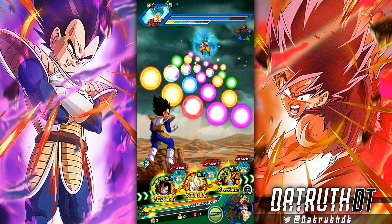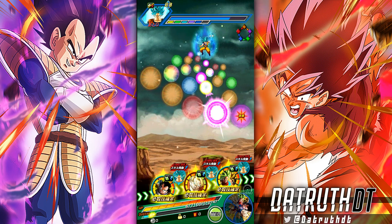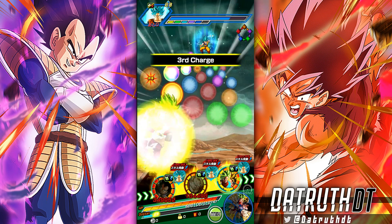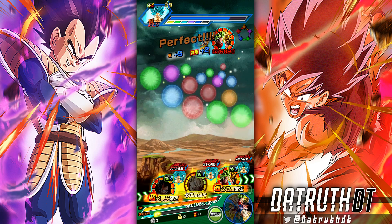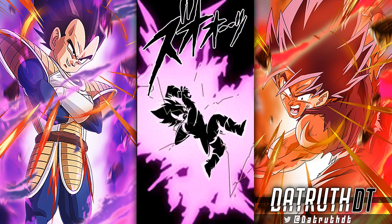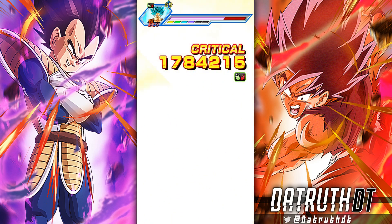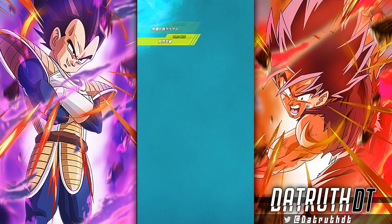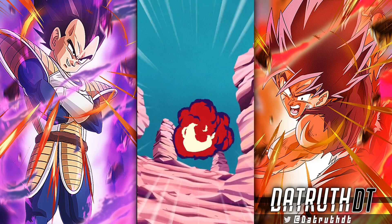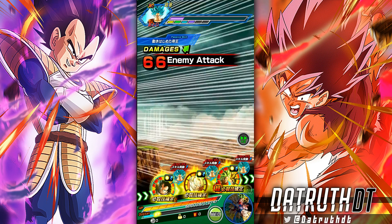Now against Blue Goku, Vegeta is at 134k defense again. I got 23-ki with Vegeta - but wait, I'm stupid - he gets ki on super attack, so he's actually at 24-ki anyway. He's super effective against all types. He gets another super attack, so even if Blue Goku supered Vegeta at this point he wouldn't take much damage. This Vegeta is a strong unit.